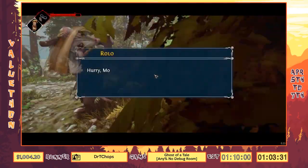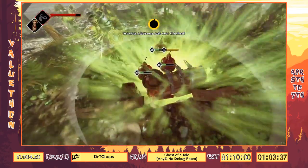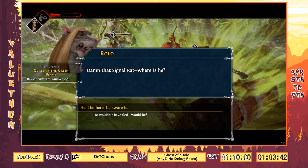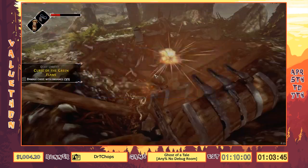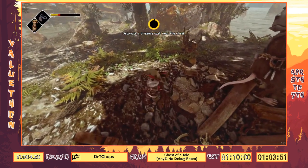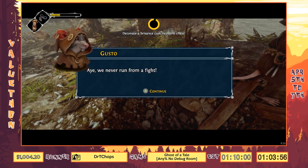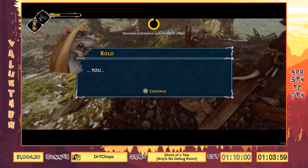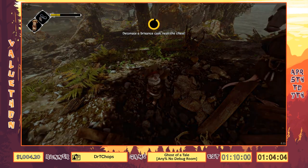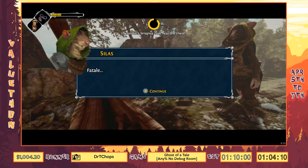This is the final section — the end boss fight. We run forward and they say you need to grab the brisants and set them on fire, but we already have them all right here so we can just stand there. He yells at us to get clear but we just kind of stand here, and there they go — that's all the hits, that was the end boss fight. Then Gusto and Fatale show up just because the best characters have to make one final appearance. We're pretty much done — we just have to say farewell to everyone and that'll be the end.